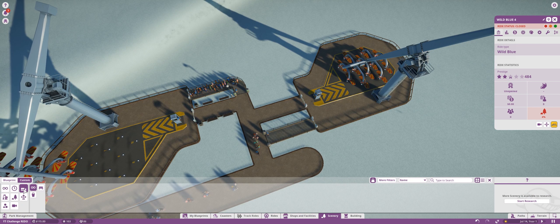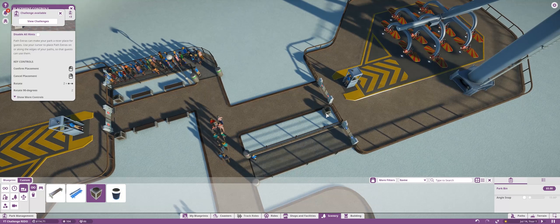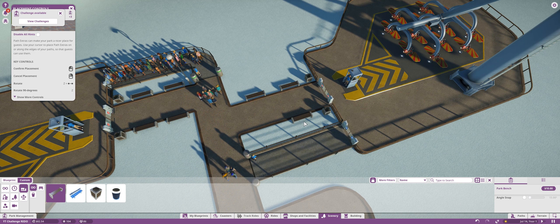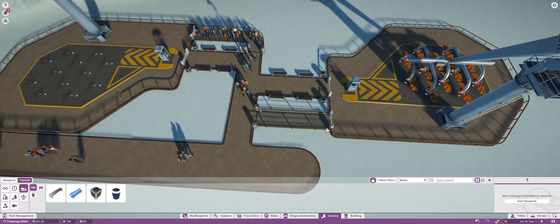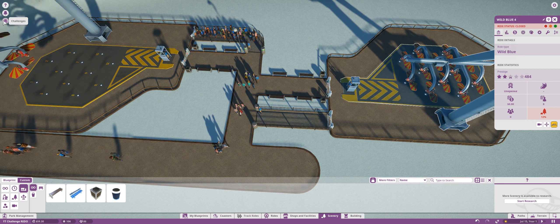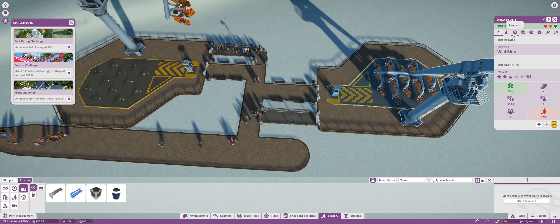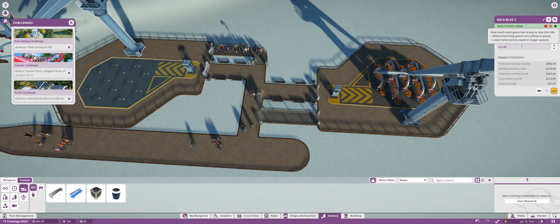So we do have some money, so what I want to do is add some bins and benches — it's probably going to be the best thing for us. One, two, three, four, five, six. The bins and benches are actually pretty cheap scenery, even though it's not the best scenery, but it's scenery nonetheless, and we have some challenges available. We have 'achieve a monthly profit of $1,000.' I guess we could try.